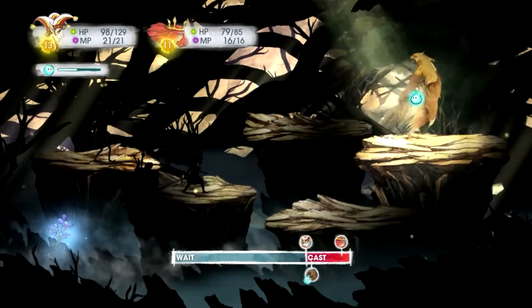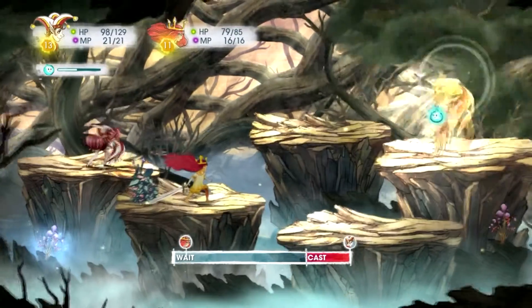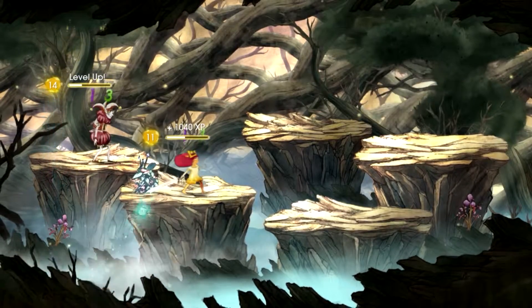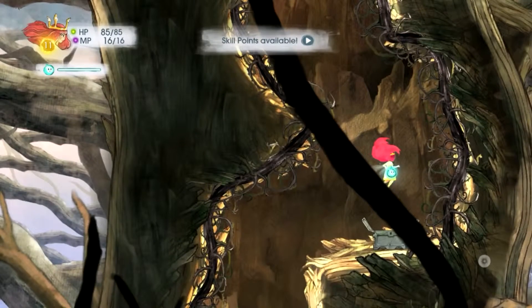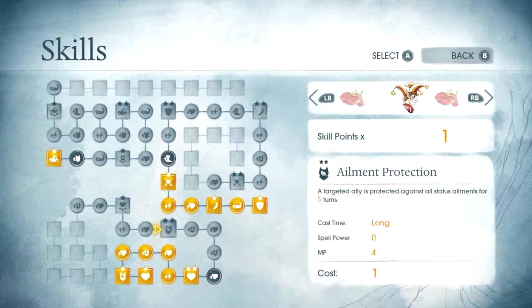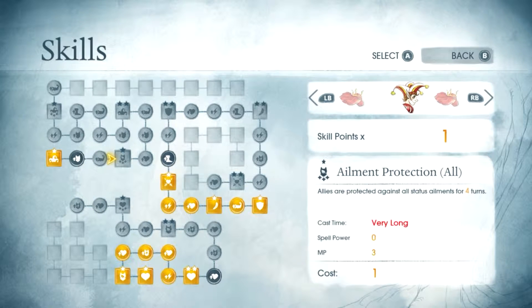It's such a cool mechanic to have — what's his name — Igniculus. It's just such a cool idea because you can use him, and if you use him correctly you can heal. The things you can do are really interesting. I was going this way for counter heal; this way increases HP, ailment protection, and heal all. This way gets me ailment protection all, and then tumble and then tumble all.